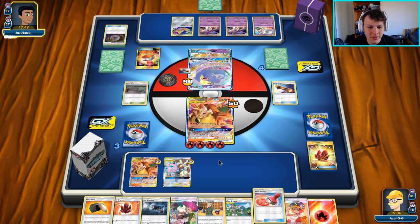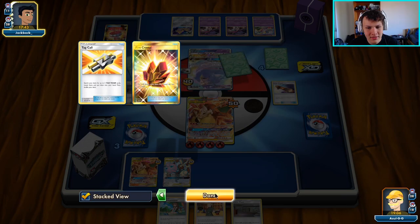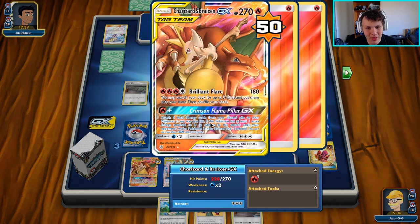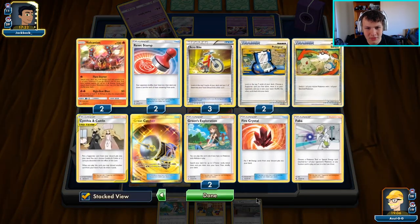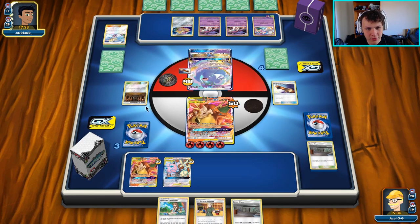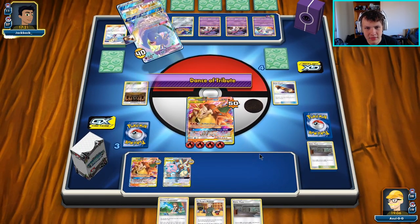It doesn't look like they have Mimikyu — that was a Judge into a Reset Stamp. A little annoying to deal with, but we'll have another Brilliant Flare to get more cards. There's a Shrine that we definitely want to bump as well. Our opponents are being a bit annoying but I think we're going to be fine. I don't even know if I have to Power Plant this Shrine right now — I think I can just leave it.